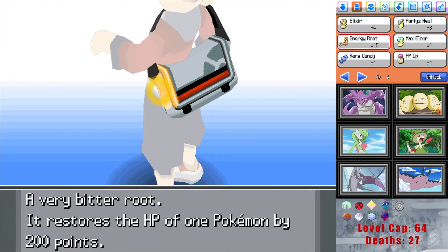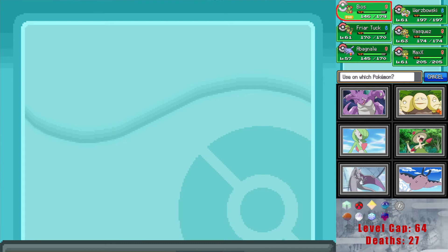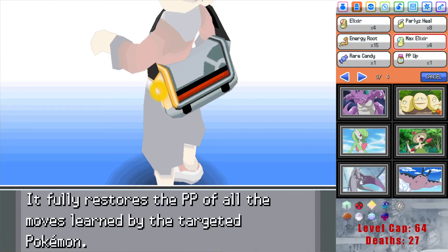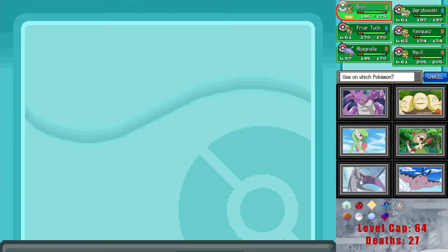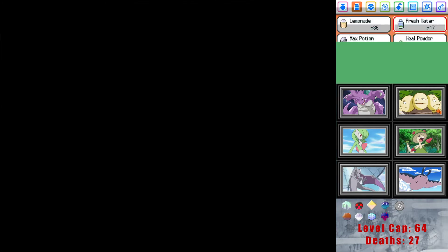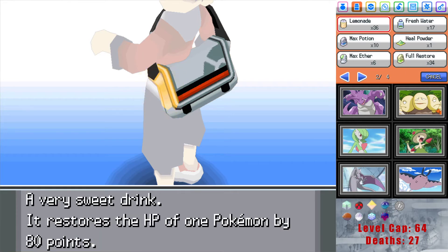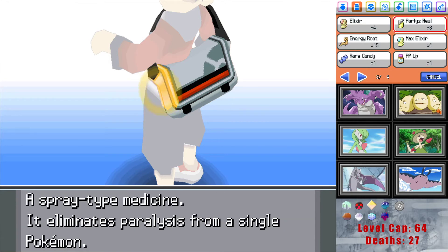Heal up, move on to the next gym trainer. Bios to 62. Bios is pretty decent — nice special defense tank which helps against Starmie. We're not weak to Starmie's Psychic moves. Chlorophyll, yeah — pretty solid. I think it was the right call over Vileplume because of the niche usage we're sticking it in. Let me give this to Pikachu actually — we need some heals too. Are we in water range? Yes and yes.